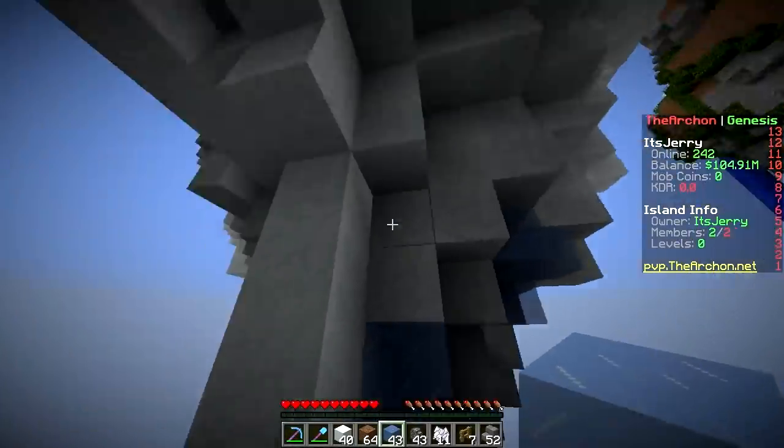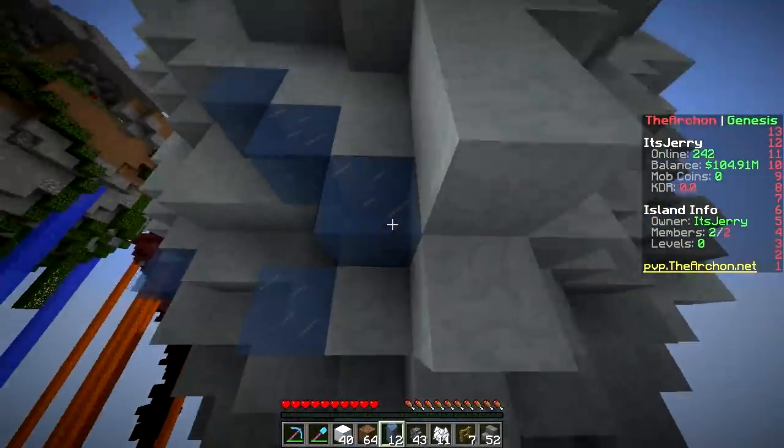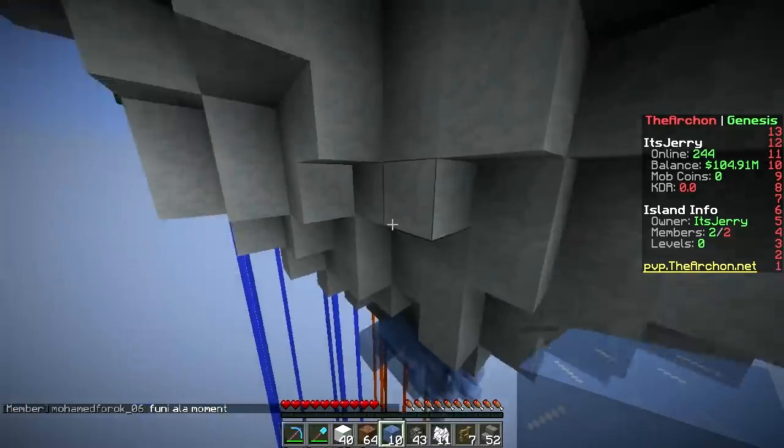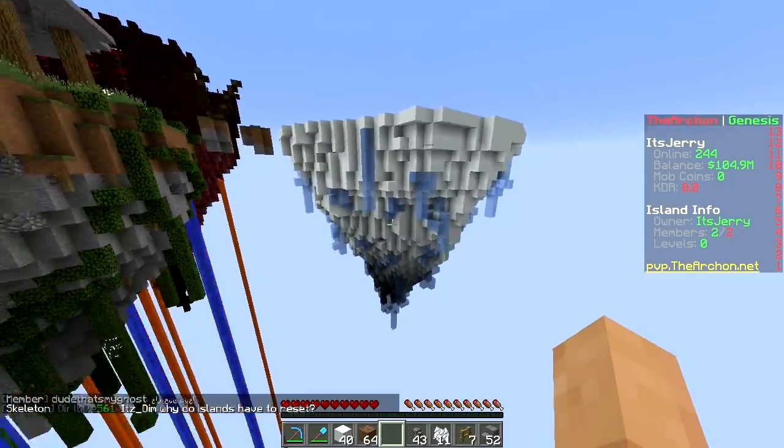I'm going to place chunks of ice everywhere. I hope it doesn't melt. It should not melt if it's not in contact with or next to a torch — it depends on the light level. It's kind of dark down here so I'd like to place some torches. Well then it's going to melt. You should have used packed ice.